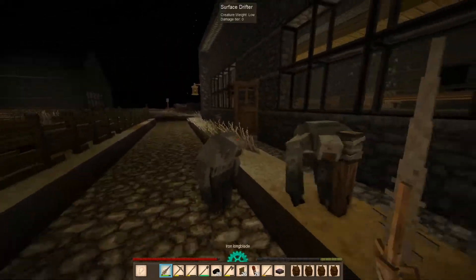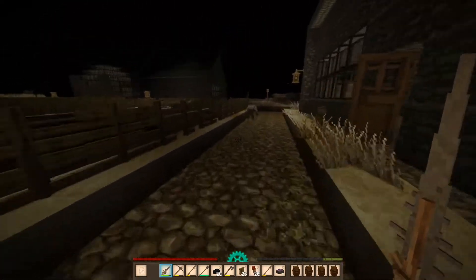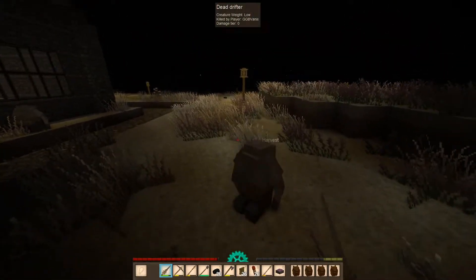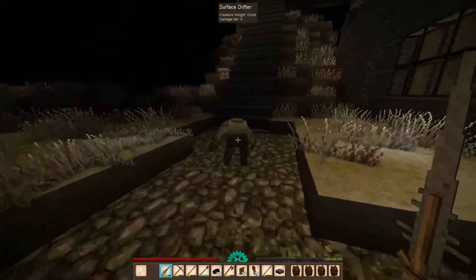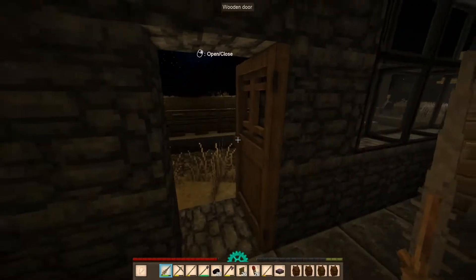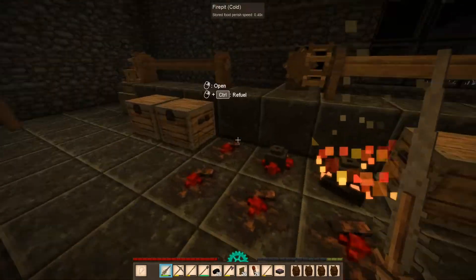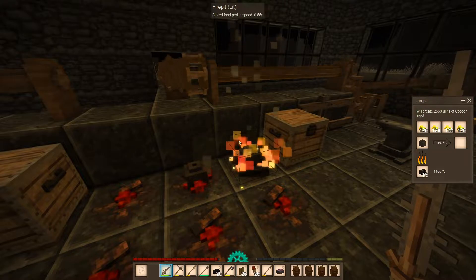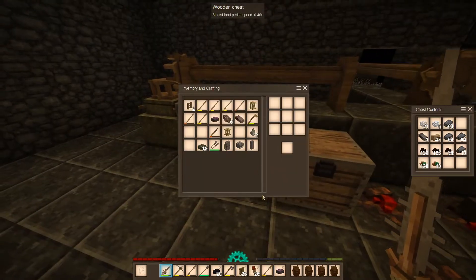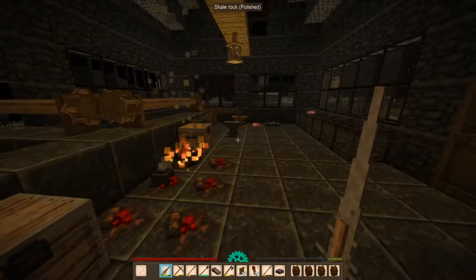And we need to take care of these guys. Come here, you. Will you stop bothering me while I'm working? I'm trying to make some iron armor. Okay, this should be working now. Let's just put this in here. Oh, we have an iron ingot.